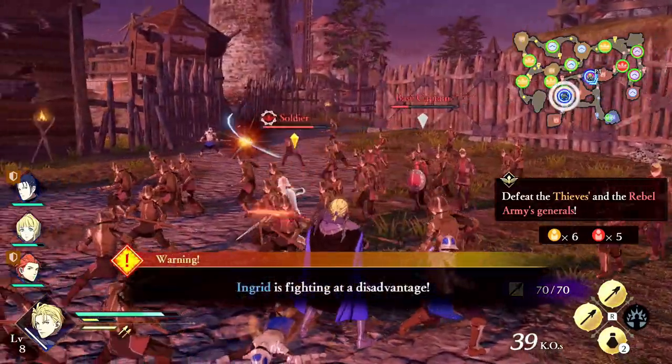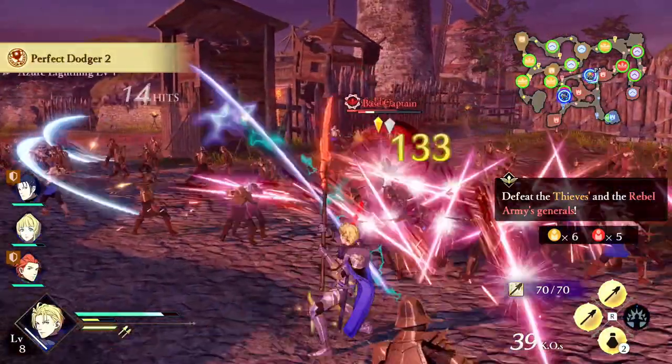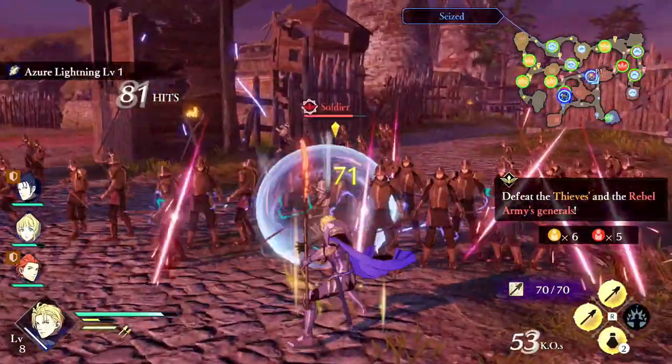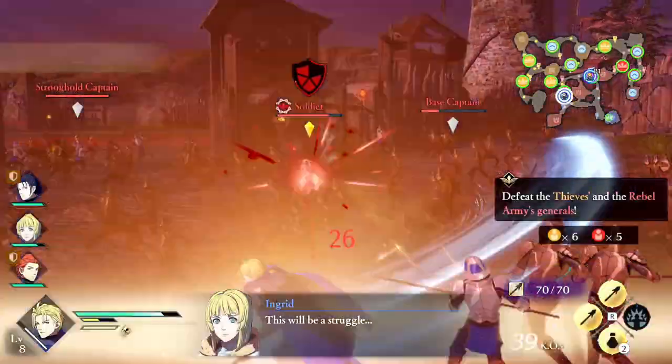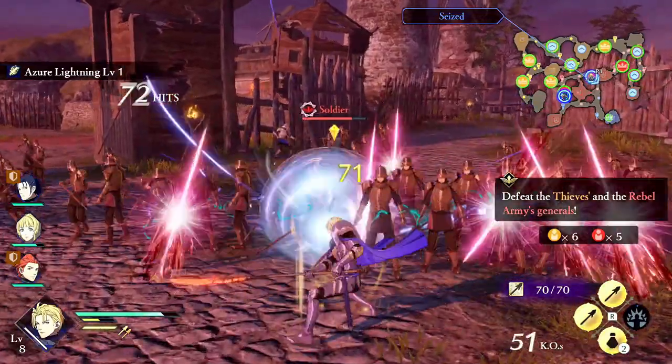If you need to get out of the way of those red attacks you can dodge with the B button. It's great for repositioning, but there is also a perfect dodge mechanic — dodge right before an attack hits you and for a short time your attacks become critical hits, signified by the brighter red slashes and the yellow numbers.